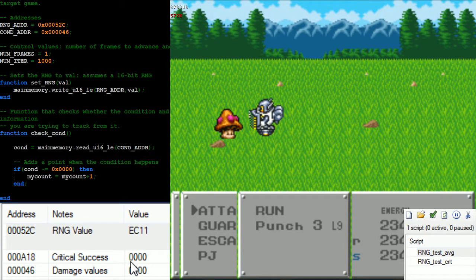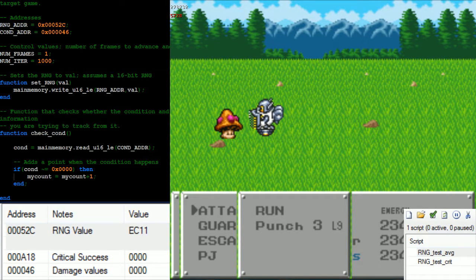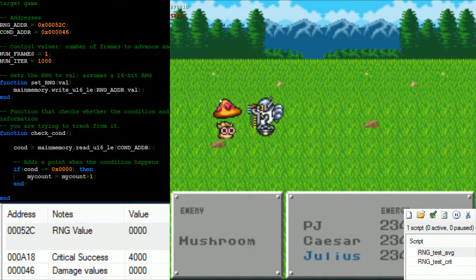If you get a crit, this is going to be forced to a certain value for the first nibble. I can force that by setting the RNG to zero at the start, and then if I just punch him right now you can see that a four appeared — we're getting a crit. This happens before the calculation of whether or not you actually hit.